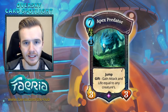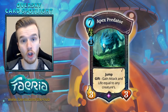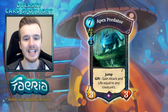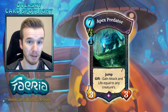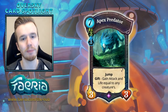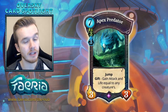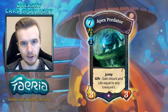It was actually a very powerful card back in early access. They had to nerf it because we basically just had a lot of Apex Mirrors, which can be quite a messy matchup if you consider its ability — Gift: gain attack and life equal to any creature's. So if you play an Apex Predator and it becomes quite big, you can then play another Apex Predator and copy the first one, empowering your creatures even bigger and bigger. Apex Predator was once 6-fairy but now it's 7-fairy, and that seemed to be enough to check the card.